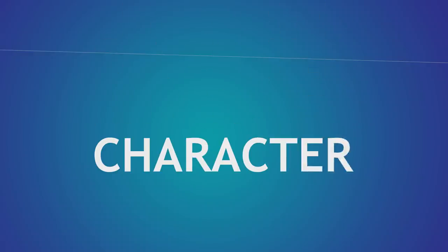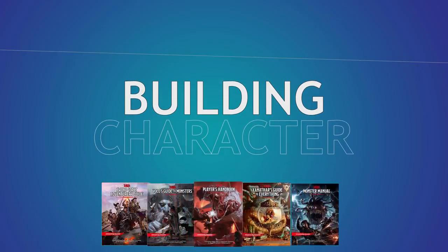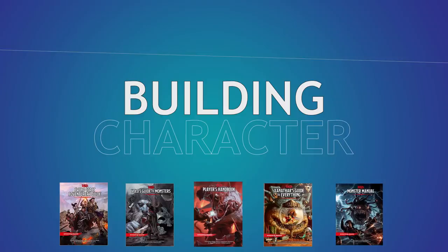Welcome back to Building Character, where we figure out how to play as your favorite fictional characters in Dungeons & Dragons. Join the Patreon for this character sheet and a whole bunch more, and like and subscribe to fly further and higher next time you play. Today we're building Carol Danvers, the big gun of the Avengers, and yet another in our series of Z-Fighter types.